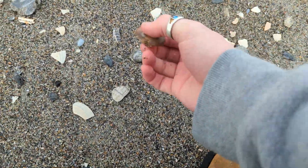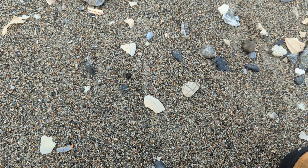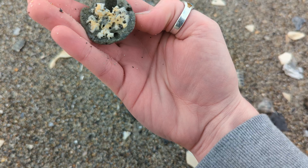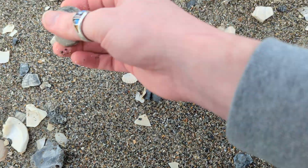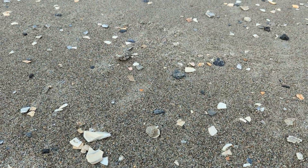Good-sized old snail shell here. Pretty cool. There's more just pieces of these. That one's pretty much worn flat. There's a chunk here — you can see the patterning on it. A couple right there.